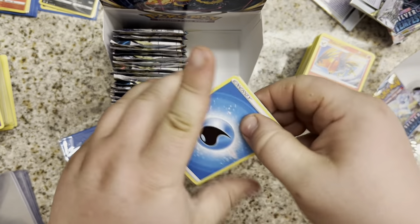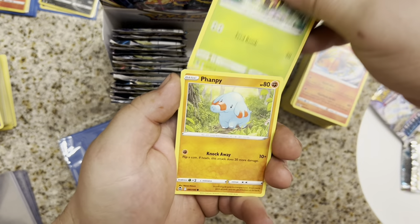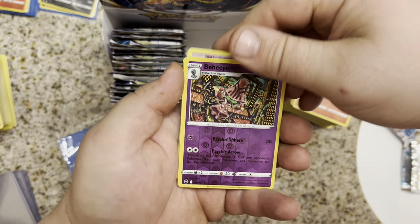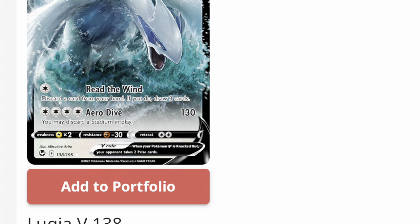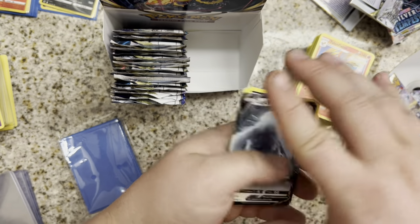Water Energy. Golbat, Mealstick, Gym Trainer, Sunkern, Fanfy, Indeedee, Marnie, Misdreavous — no Trainer Gallery — Behim, and the Lugia V! The best V card in the set. Lugia V.